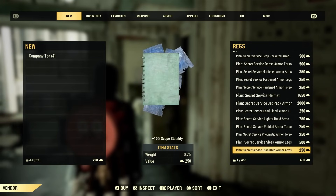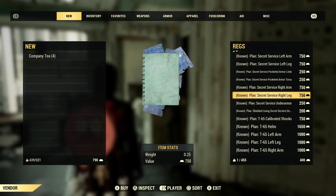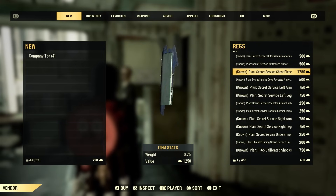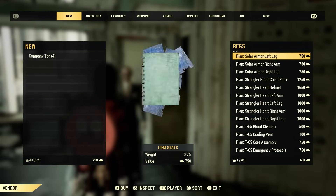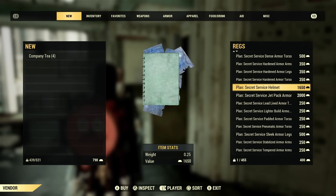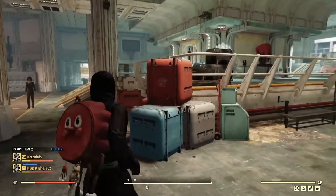You could definitely save and buy it a different way. Scrolling down, as you can see, I did buy my Secret Service armor from him. The legs and arms are going to cost you 750 each. The chest piece is going to cost you around 1,250. That is just way too expensive. Even if you don't buy the helmet, you're already up to 4,250. If you add the helmet — which is right around 1,650 — you're sitting at a whopping 5,900 gold bullion.